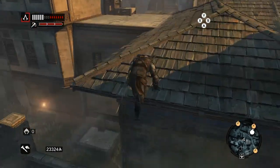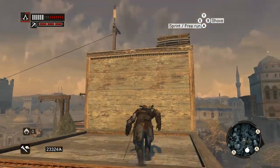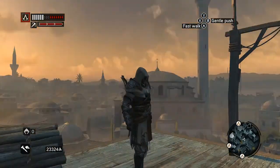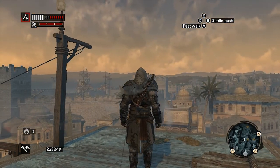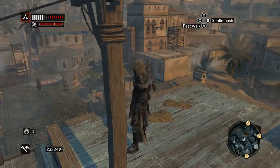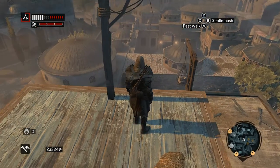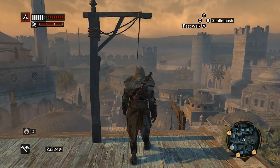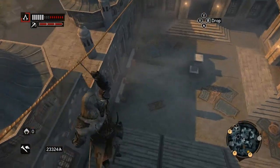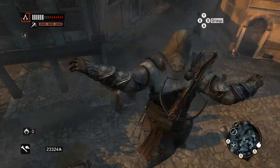The hook blade does allow you to jump. In Assassin's Creed 2 and Brotherhood you needed to be taught that skill. You can zipline in this game, and if there's a guard under you, you can assassinate them.